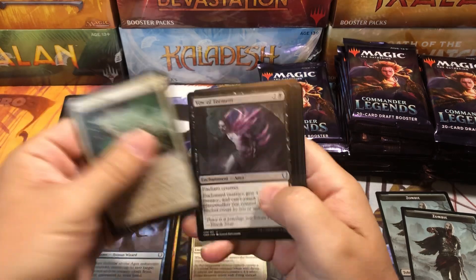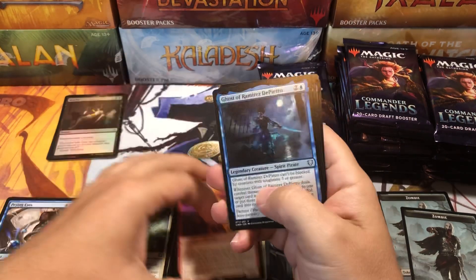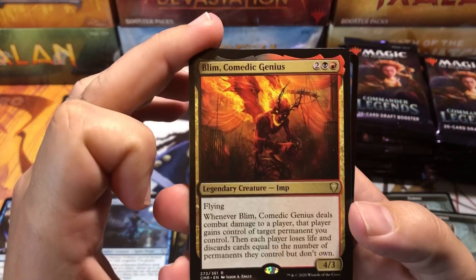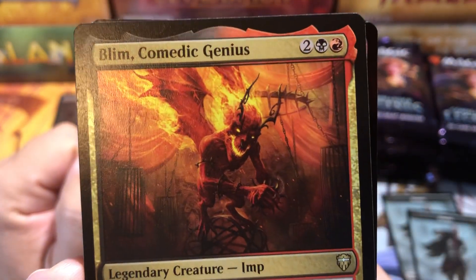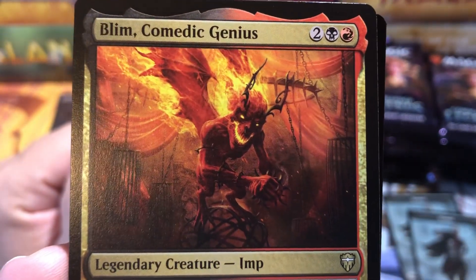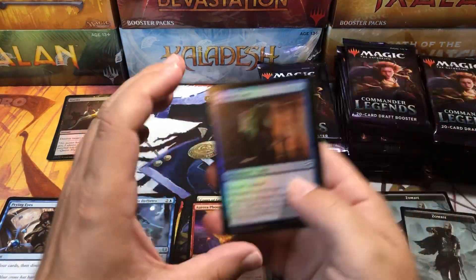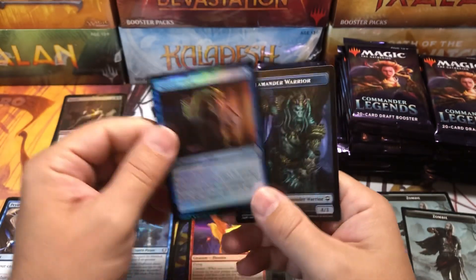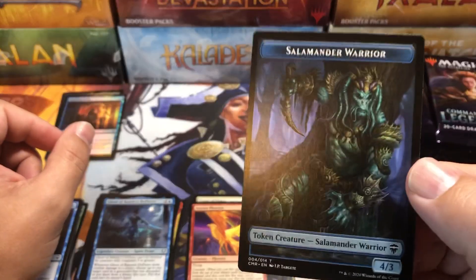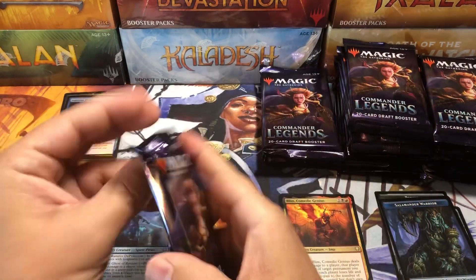Orof Phoenix, Ghost of Ramirez, and Blim the Comedic Genius — pretty cool artwork on that one. If this was the old days, there'd be news specials about how evil magic is, like there was in the 90s. Acqueous Form, cool. And Salamander Warrior. I don't even know what that token is, but it's funny.